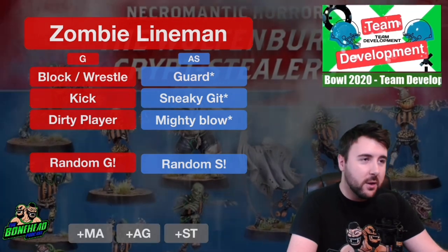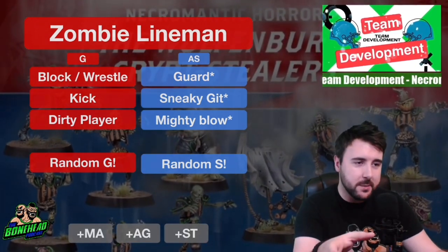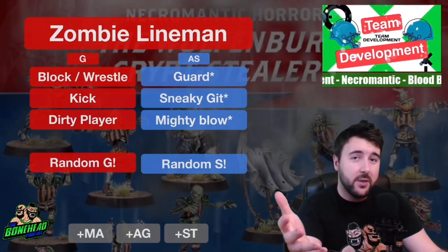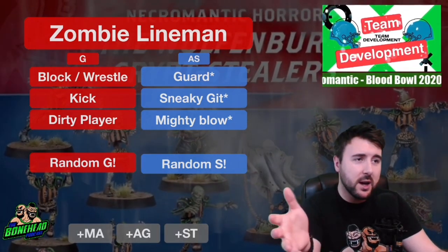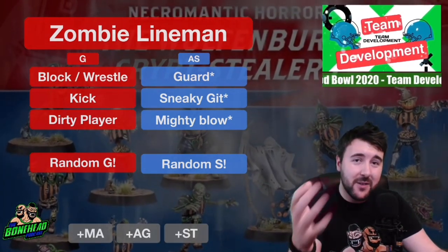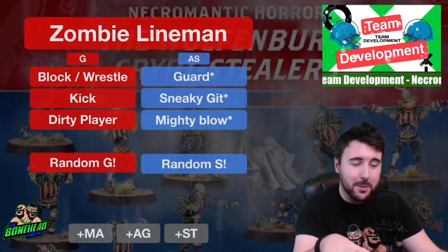Now the unsung heroes of the Necromantic team — zombie linemen. Their passing stat has been obliterated; they cannot pass anymore. The zombie linemen are 40k, movement 4, strength 3, agility 4+, armour 9+ and regeneration. They are the guys that just stand next to things and get punched. We've talked about TVOP — team value on pitch. If you've got a zombie tagging any player that's 40k or more, you're EV. If it's 50k or more, you're profiting on the pitch. A zombie lineman tagging a Minotaur is punching 100k above its weight, which means you're in a really good spot.